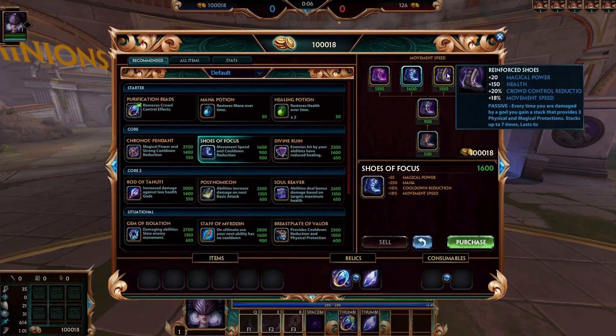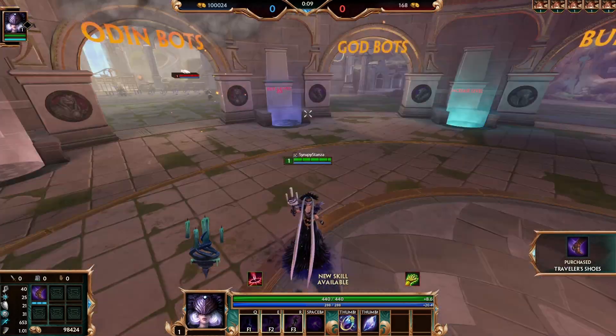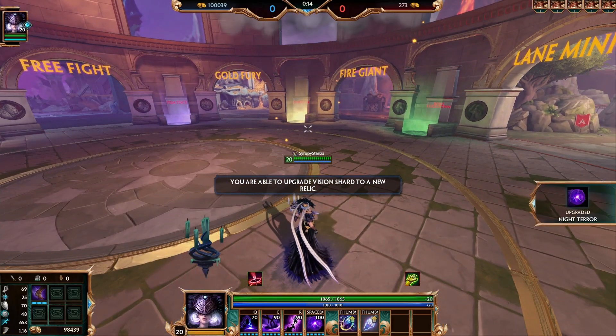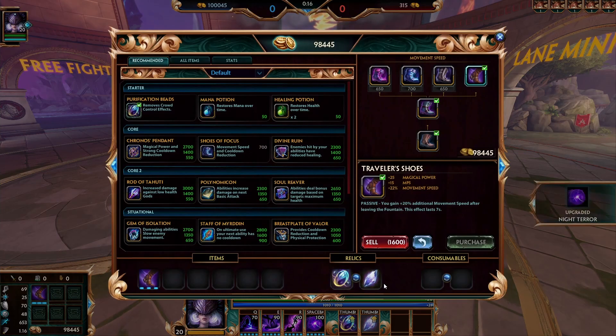Let's do the normal setup — travel the shoes, max out abilities, and buy both relics.